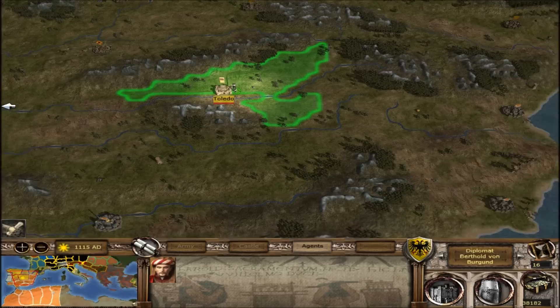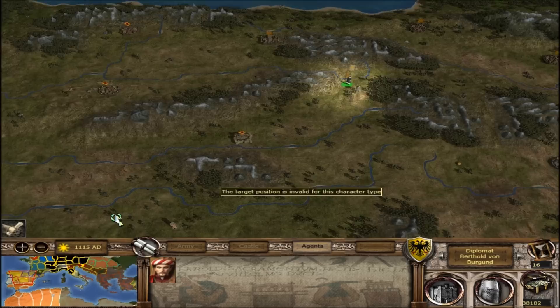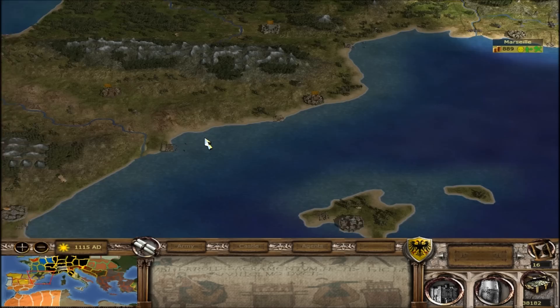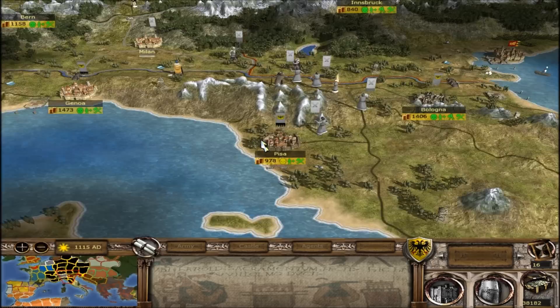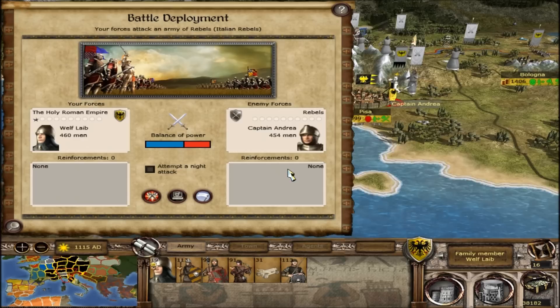We're not going to care much about Portugal — we know where they are, we're not going to trade with them. I fear we're not going to be able to trade with them because we don't have enough trade ports, which will mean that our relations with them will be reduced. Let's start mopping off what's left of these guys from Genoa. Long train of rebels, and we've got a lot of rebels in our land in general.